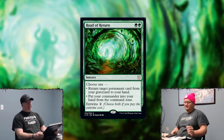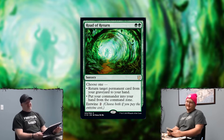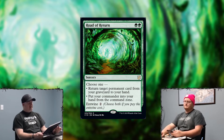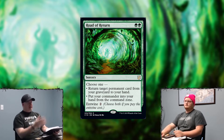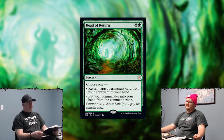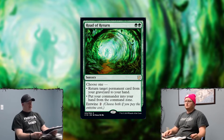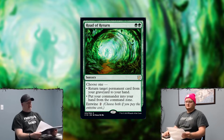My next card: Road of Return, double green sorcery. Choose one — return target permanent from your graveyard to your hand, or put your commander into your hand from your command zone. Or entwine for two to do both effects. The card is really well done. If the commander tax is getting too big, this ignores it. You can end up casting your commander twice and be in green, making it so you've only paid one commander tax. Like if you're playing Yisan and it keeps getting killed, you get to just bring it back and play again for three.